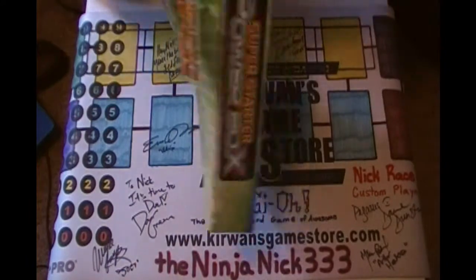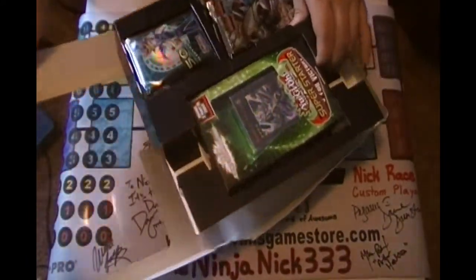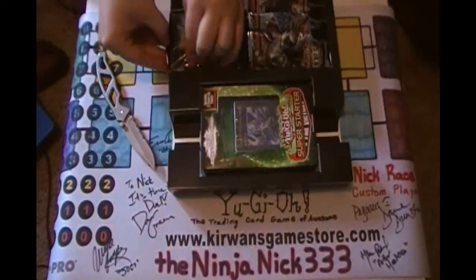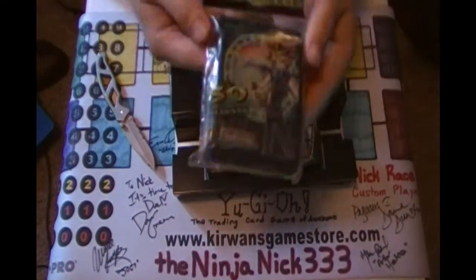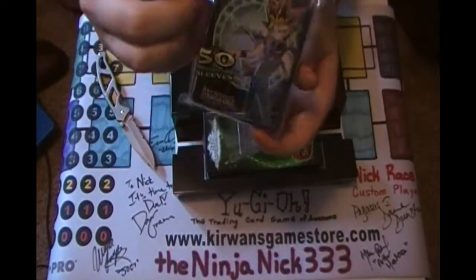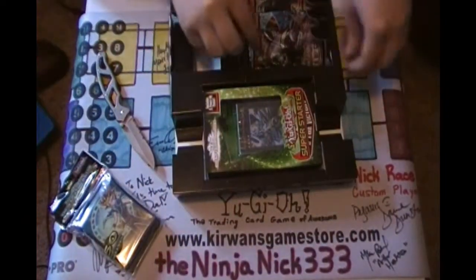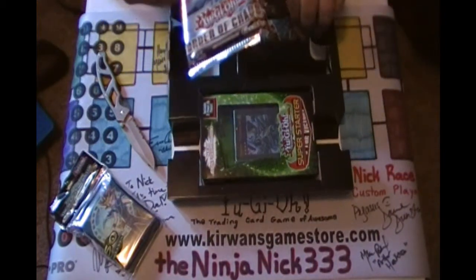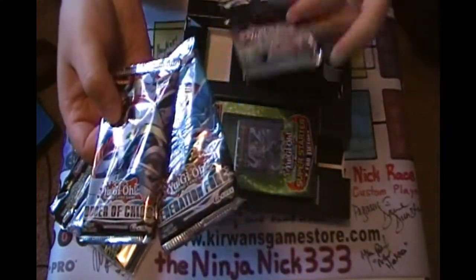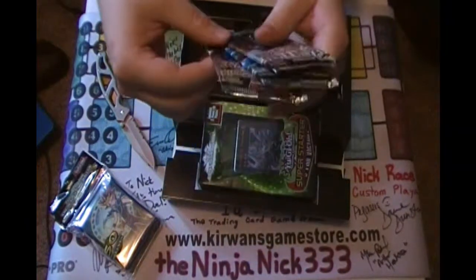How do we get in this? Oh, there we go. That was surprisingly easy. So first up we have our 50 Yu-Gi-Oh! sleeve things - nice to have extras of those. We've got one Order of Chaos pack, one Generation Force pack, and one Hidden Arsenal 5 pack - all of them first edition, which I was surprised at.